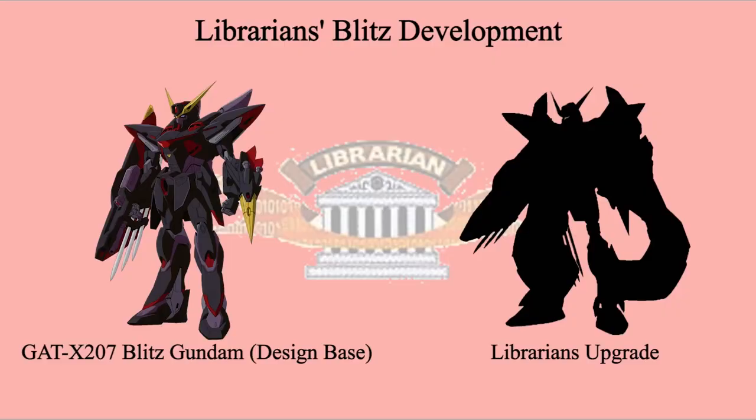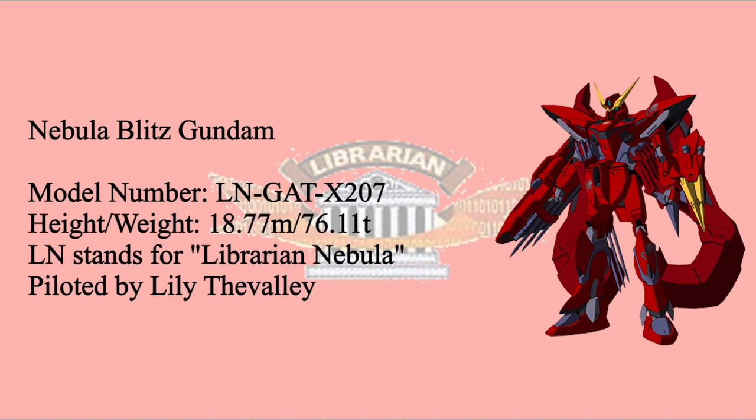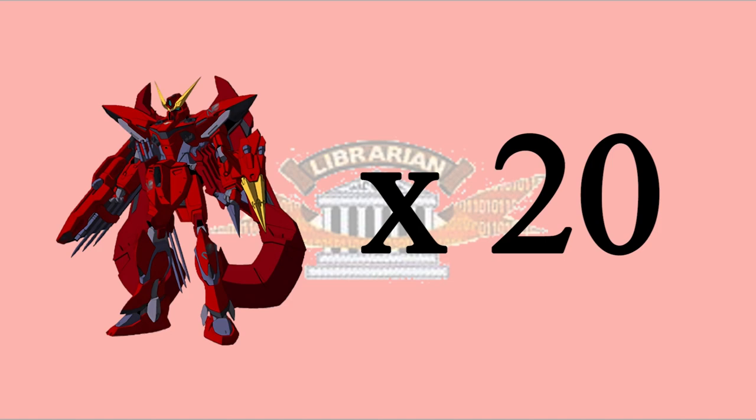One of the mysterious organizations, Librarian Works, developed and improved the original Blitz Gundam. Librarians collected data of Blitz Gundam and Astray Gold Frame Amatsu Mina. The result is Nebula Blitz Gundam. The word Nebula means fog in Latin — meaning the Nebula Blitz Gundam would attack people without being seen, making the opponent feel like they're in the fog. Unlike other Gundams from Librarians, Nebula Blitz is mass-produced with a total of 20 units.